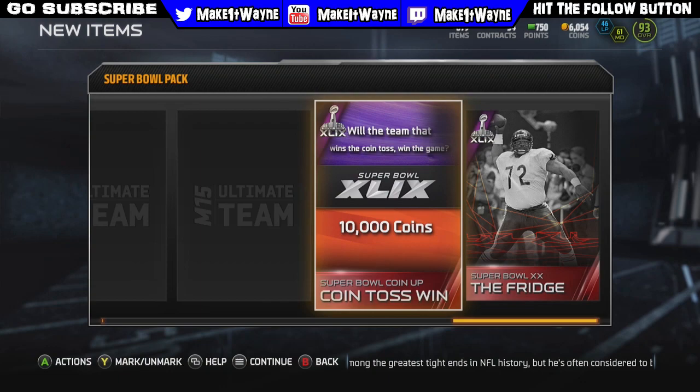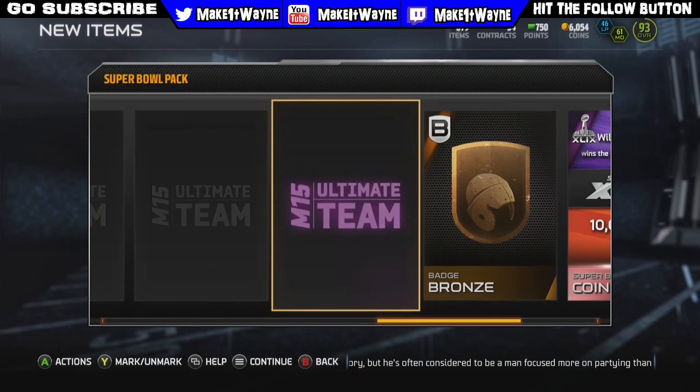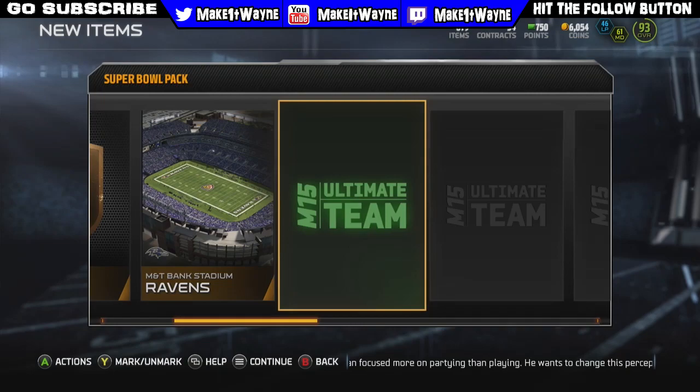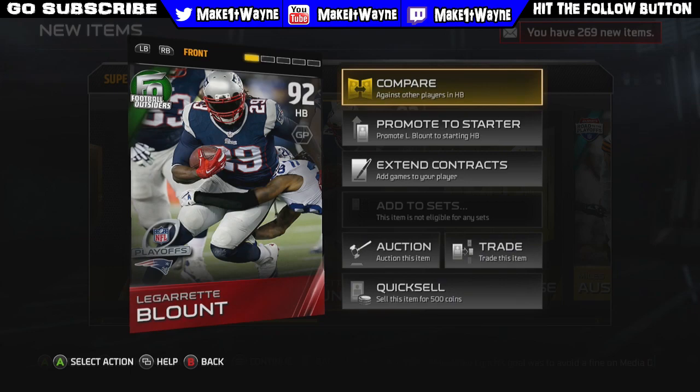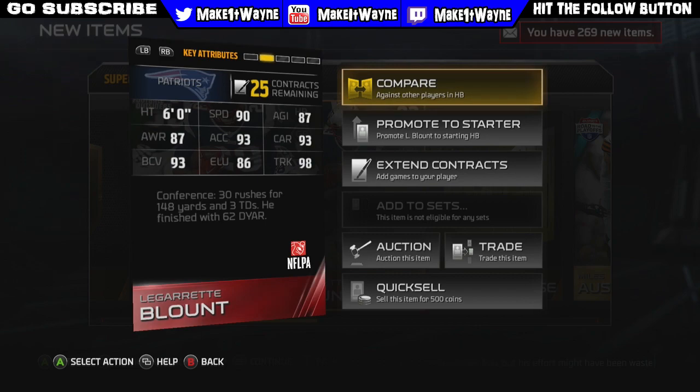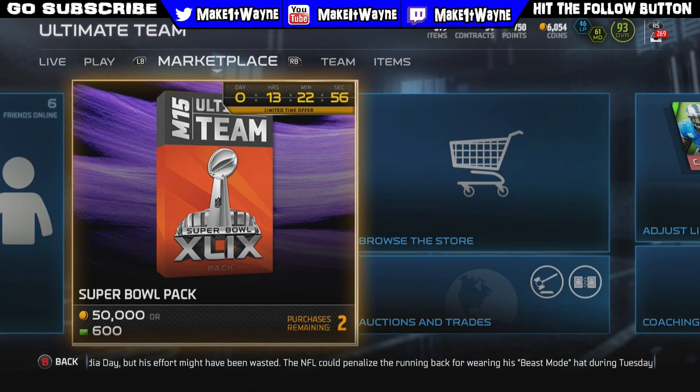We get the question: will the team that wins the coin toss win the game? A quick 10k — that would be nice. We go a Kurt Warner collectible, to Isaac Bruce. If we get a bunch of these collectibles, maybe we'll get a legend set. We get a LeGarrette Blount! Are you kidding me? We've already pulled like five or six elites. His stats: 90 speed, 87 agility, 93 ball carrier vision, 86 elusiveness, and 98 trucking.